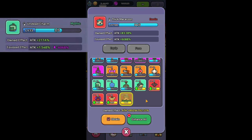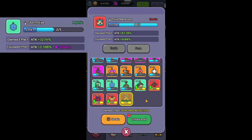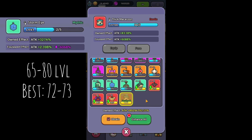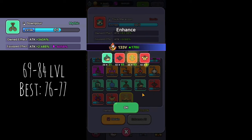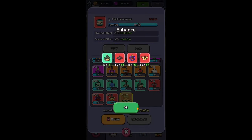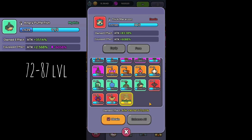Under Charm between 60 and 76 and best are 68 and 69. Storm Eye between 65 and 80 and the best are 72 and 73. Downpour between 69 and 84 and the best levels are 76 and 77. Angry Pufferfish you get between 72 and 87 and best levels are 79 and 80.